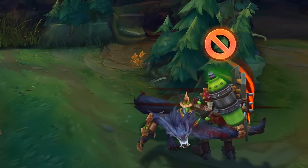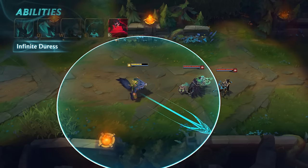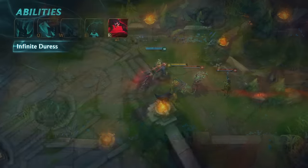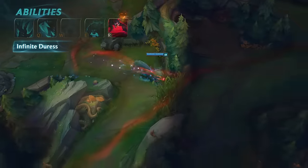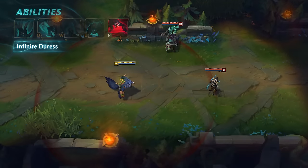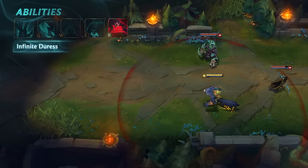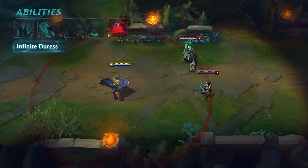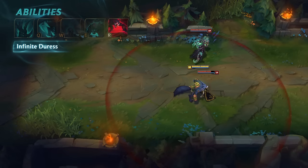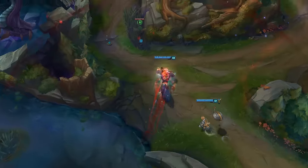Warwick's ultimate is Infinite Duress. He leaps in a target direction, suppressing the first enemy champion he collides with, damages them, repeatedly applies on-hit effects, and then heals himself for all the damage he dealt them. Infinite Duress's leap distance increases with Warwick's movement speed. He's immune to crowd control during the leap, but not during the suppression. If Primal Howl is active when you tackle an enemy champion with Infinite Duress, it will immediately deactivate to send surrounding foes fleeing. If Warwick stacks enough movement speed, Infinite Duress's leap distance gets downright loony.